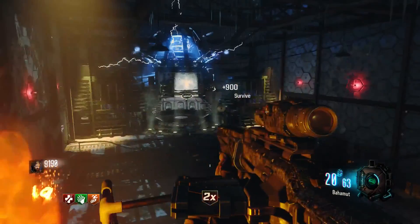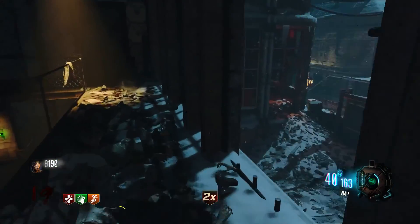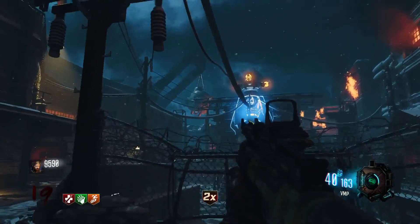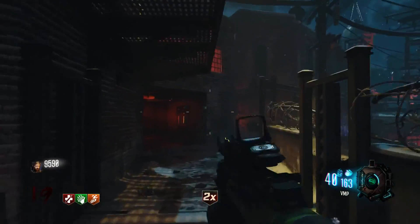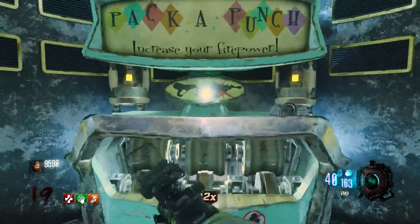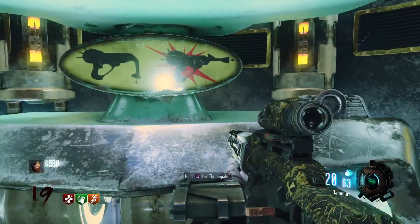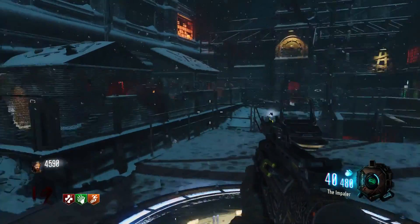If you guys have any additional information, perhaps to do with the easter egg or anything like that, make sure to drop it down below, because I'm completely sure — apart from the Origins robot — there's something to do with this map that isn't right and I have no idea what it is. But yeah, if you guys have enjoyed this little bit of gameplay and commentary, please drop a like and let me know in the comments. I'll catch you guys in a bit.